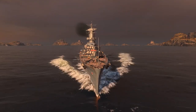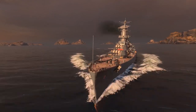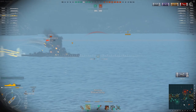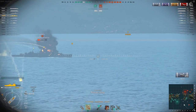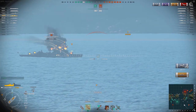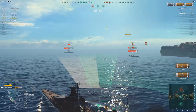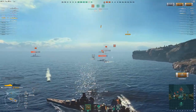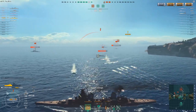Russian cruisers offer an exciting mix of gameplay. Fast and bristling with damaging main guns, these cruisers offer both risk and reward for players. The flat arc and pinpoint accuracy of Russian cruiser guns make them a threat against all ships. However, the Russian cruisers have weak armor and can't take quite the amount of damage their counterparts can. Play on your toes in these ships. Remember that they also carry torpedoes, though their range is somewhat short.